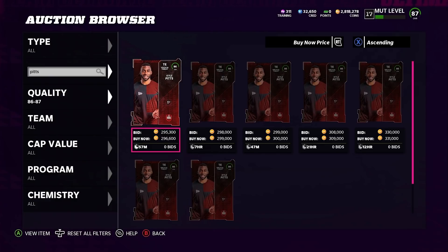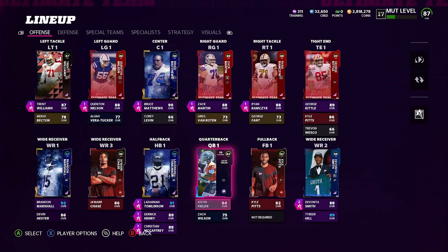Those are your budget guys. Now let's talk about the players for those who have a bunch of coins — whether you've ripped packs, sold cards, or used rockbottomcoins.com (code PROUD for 10% off). The first player on the non-budget list is still Fields — budget or unlimited coins, he's a must-have. Now here are the two additional players you should be getting if you have the coins.